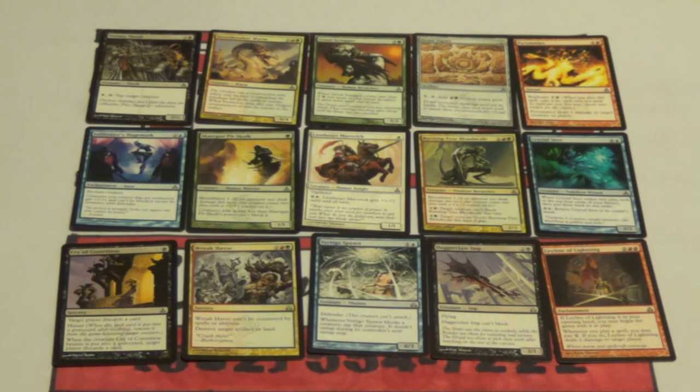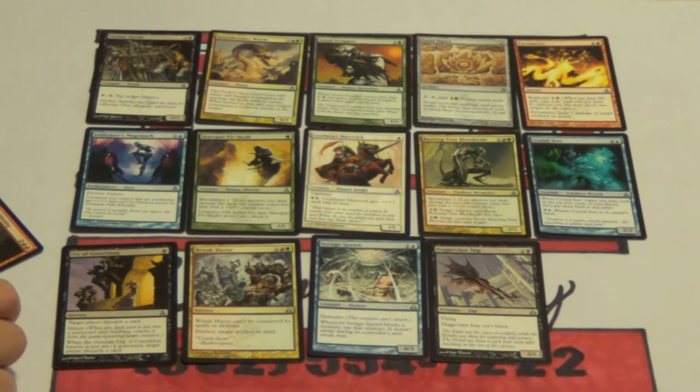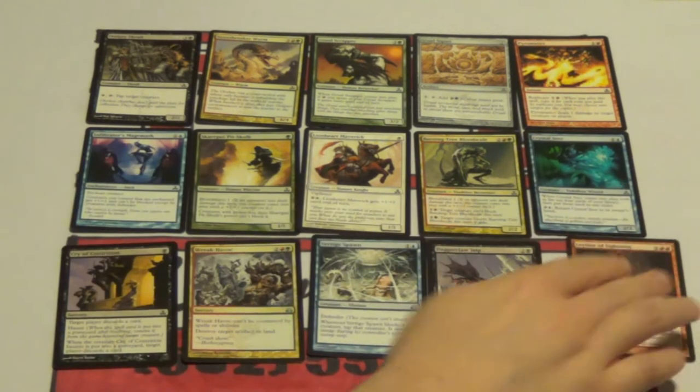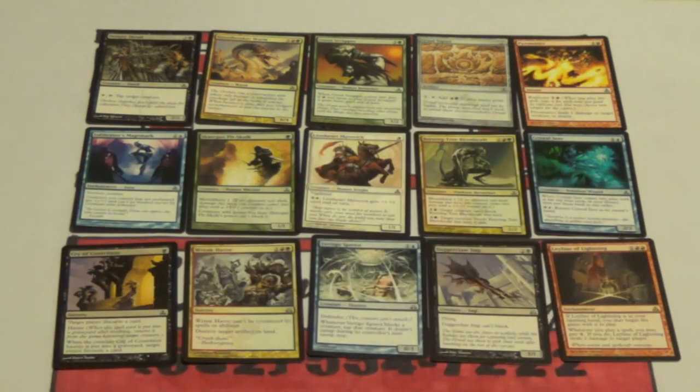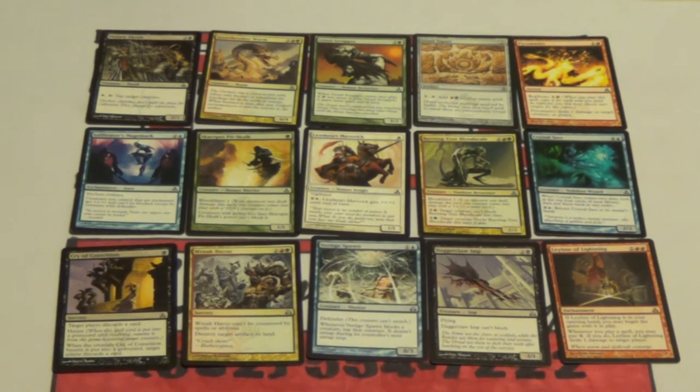So, do you want to go or do you want me to go? I'll go. And I'll take Ley Line of Lightning, please. I need to read it — I was afraid you were going to say that. It's a four-mana enchantment. If it's in your opening hand, you may begin with it in play, which is the Ley Line ability. Whenever you play a spell, you may pay one. If you do, it deals one damage to target player. That's not my pick, I don't think. It's a good card — it's incremental advantage, it's incremental damage. If you're playing red anyway, that's what you want.